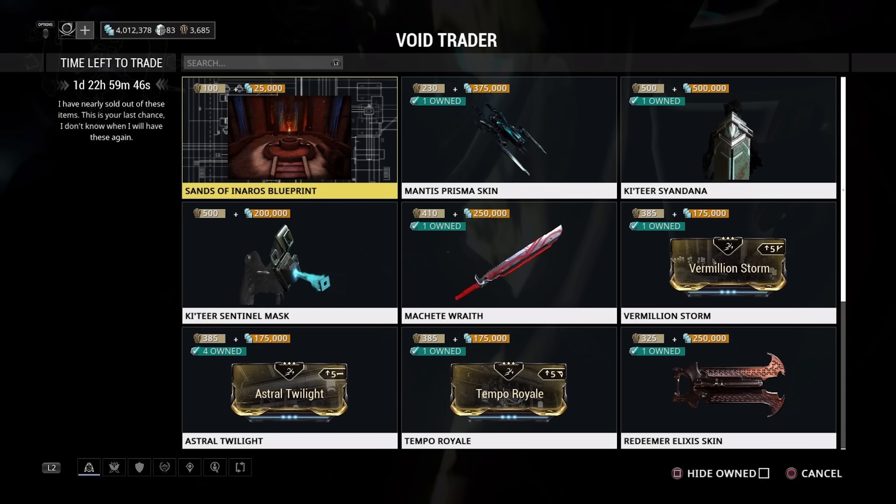In terms of mods we've got three of the harder stances to obtain: Million Storm, Astral Twilight, and Tempo Royale. They're all stances I use at some stage on certain weapons. All of them are farmable in-game but from harder enemies like Manic Bombards. Either farm them to save ducats, or just buy them outright — both are valid options.